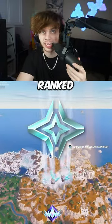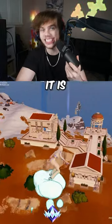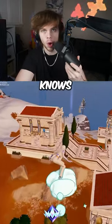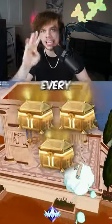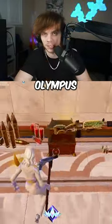Here's how to escape Platinum in Fortnite ranked. First, you need to start off by landing at this palace that's just above Mount Olympus, as it is the most broken drop spot in the game that no one knows about. Here, you can get three Olympus chests every single time at the beginning of every game, as this room has a 100% spawn rate of an Olympus chest.